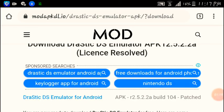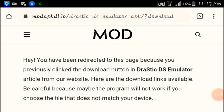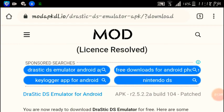I went to a site called Mod APK because the emulators site only had the demo version of Drastic DS emulator, so I had to go there to get the full version. I do recommend Drastic because it works really well with your device.